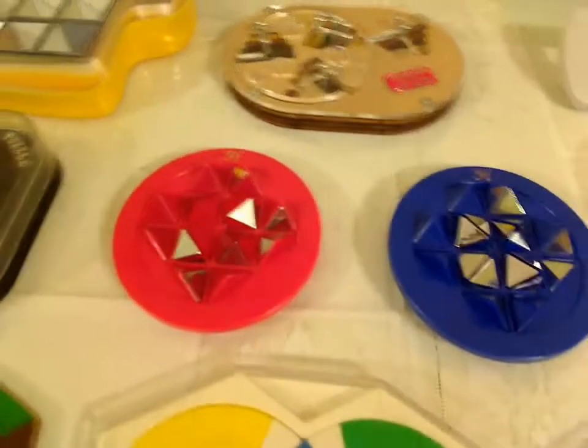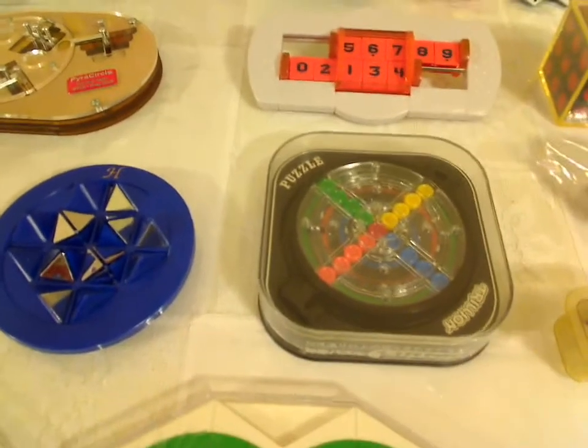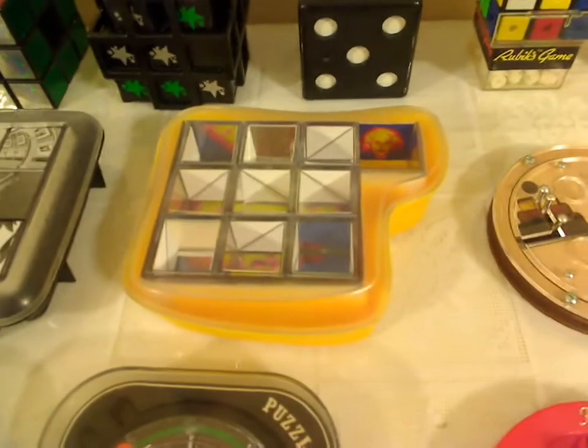Here in the middle are two Labyrinth Puzzles — one red, one blue. And flanking those are two Trillion Puzzles, one on each side. Here's an Escher Puzzle. A Yu and Einstein Puzzle.